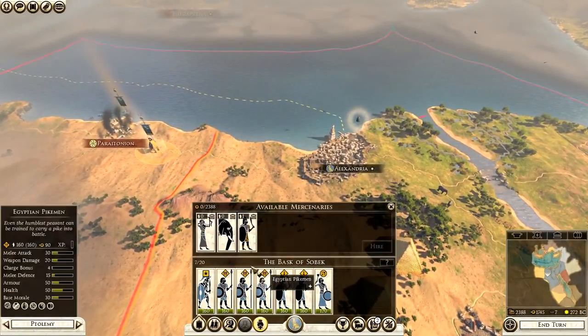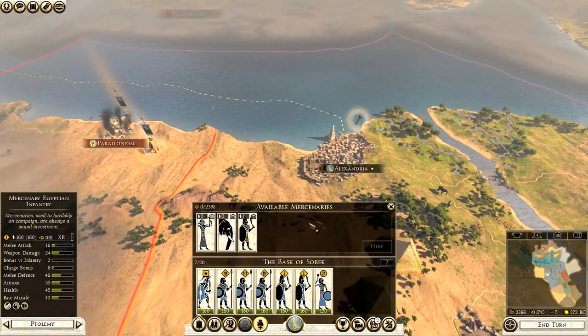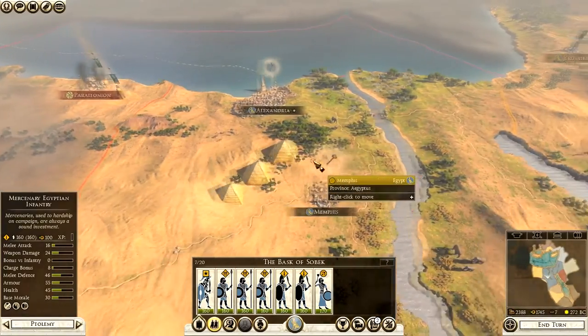It's also worth looking at mercenaries — you can get elephants, although not at this point. I wouldn't bother with any mercenaries right now; it's only worth getting elephants just before you have a big battle.